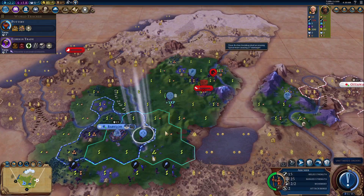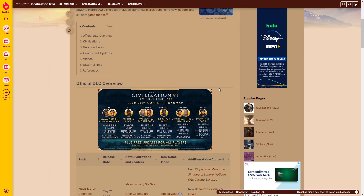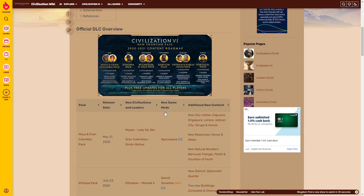Let's get into what the new Frontier Pass actually added. We're looking at the Civilization Wiki. There were six different packs over the course of a year. Each pack added either different civs, city-states, game modes, and all that good stuff.